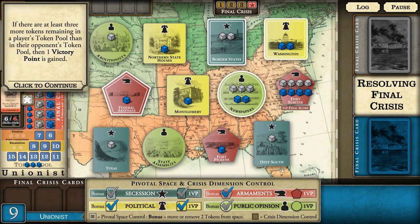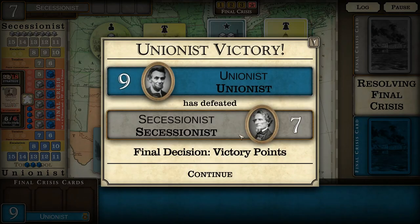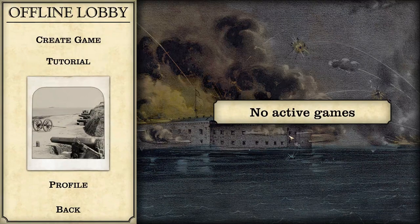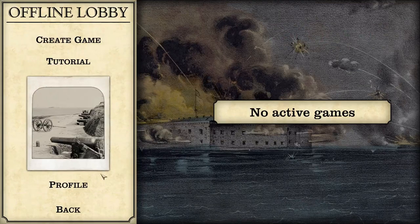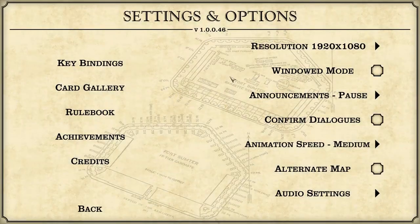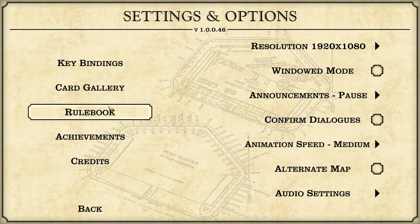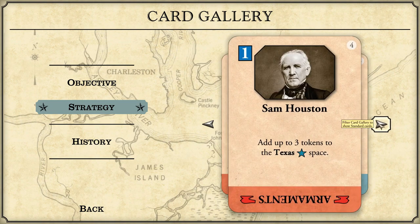Final scoring - obviously we all know the outcome since it's the tutorial - I win nine to seven. So there you have it, first look at Fort Sumter. You can create a game, choose sides, go random sides, play human versus human, play online against one another, or play against the computer. You can look at the card gallery to see all the different cards available to learn the game better.